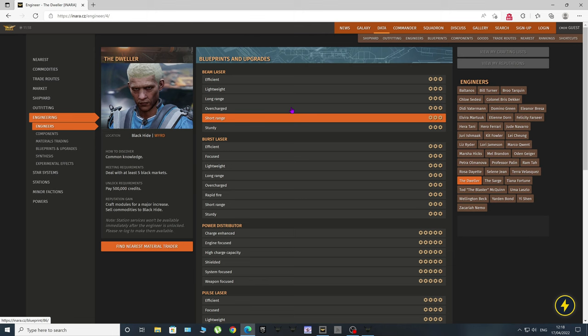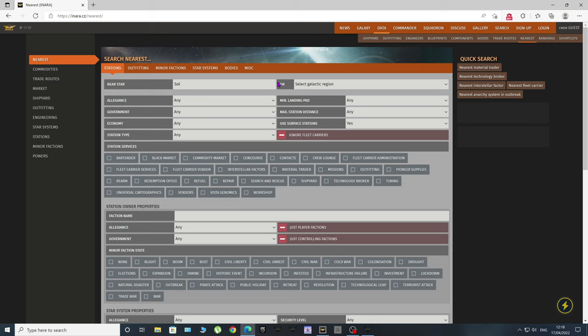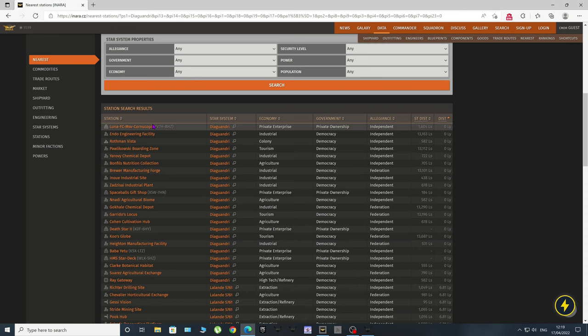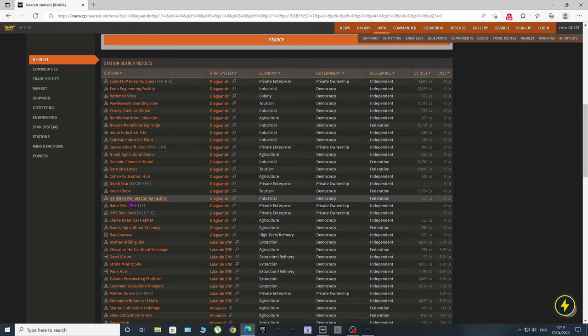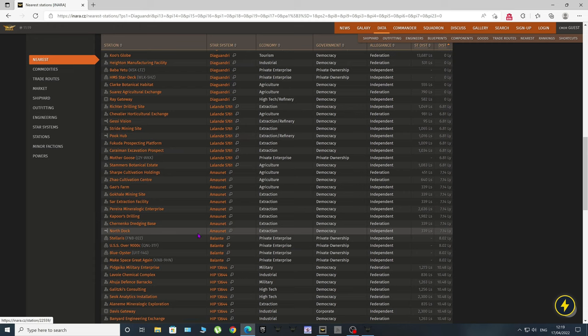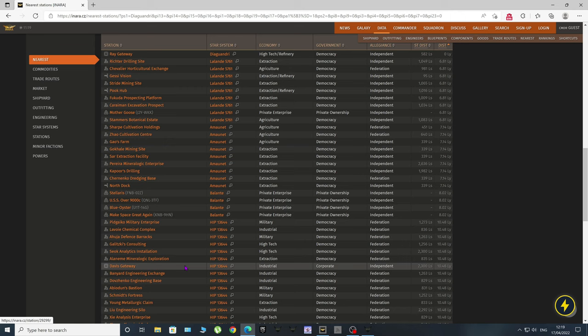Just another thing I was going to show you while we're here — INARA is incredibly useful. I'm going to show you all the places you can go to from where I'm currently docked. I'm docked at Ray Gateway in the Diaguandri system at the moment, so I'll type that in — Diaguandri — click, and then click on nearest black market and search. You've got a list there of all the black markets.